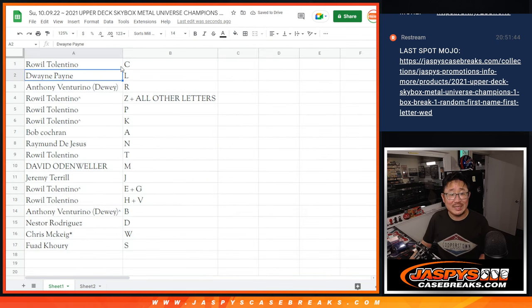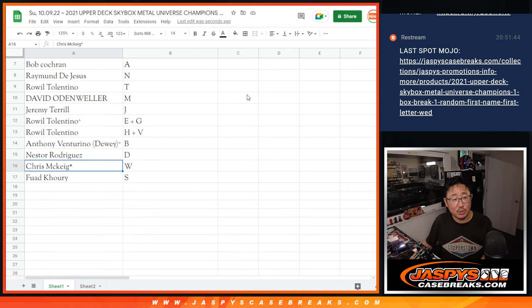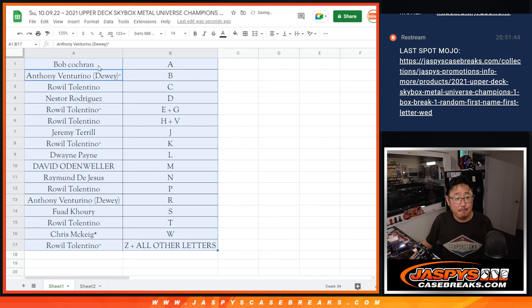Royal with C. Dwayne with L. Anthony with R. Royal with Z and all other letters not on this list — P and K as well. Bob with A. Raymond with N. Royal with T. David with M. Jeremy with J. Royal with E and G. Royal also has H and V. Anthony with B. Nestor with D. Chris with W. And Fouad with S. Let's order these alphabetically. We're going to pause the video — when we come back we'll see if there are any trades, then we'll have the one box break. Stick around. BRB.